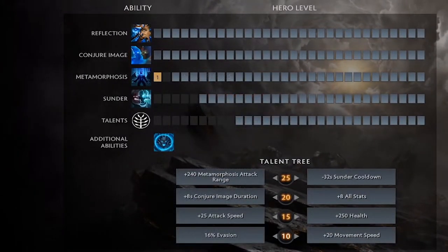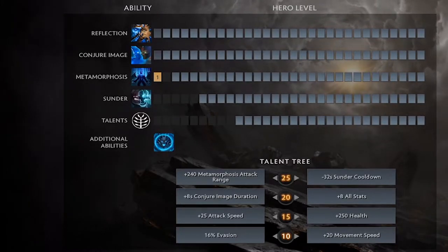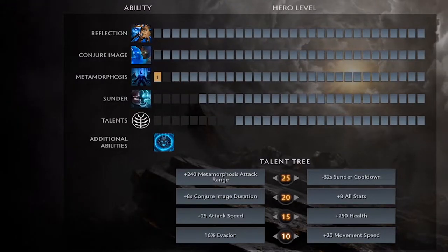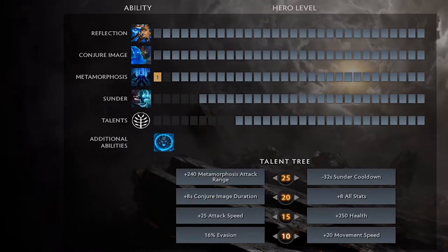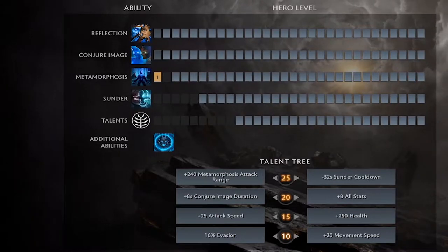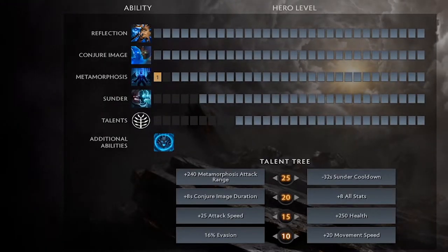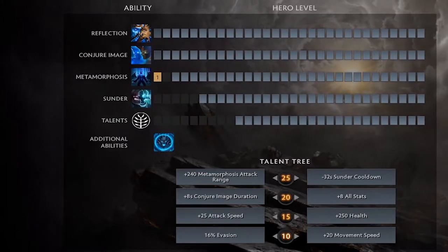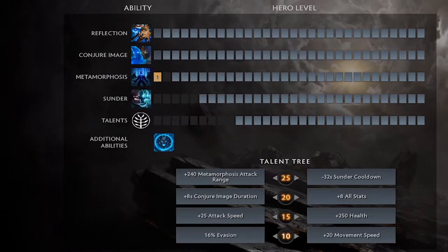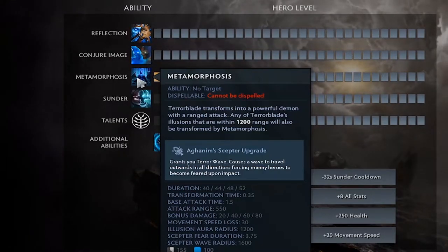Starting at level one you want to take Metamorphosis — the bonus range is the main reason so you can hit creeps from range and still do bonus damage, making last hitting so much easier. Pop this as soon as the first wave meets you and just last hit. If the enemy offlaner comes up to contest, you can tap them a couple times and they'll back off. Just keep in mind it's a 155-second cooldown, so make full use of it when you activate it — right-click almost all the time.